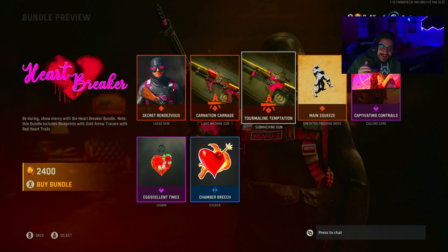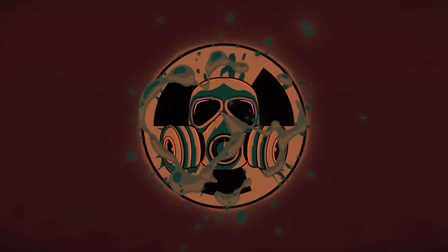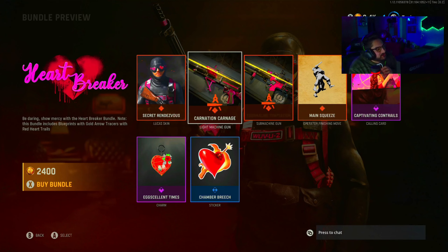Today is Valentine's Day. There is a pack in the store called the Heartbreaker and I think this pack looks sick. So I'm checking it out — 'Be daring, show mercy with the Heartbreaker bundle.' This bundle includes blueprints.